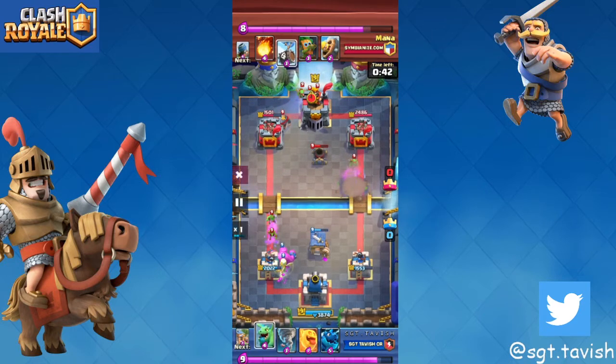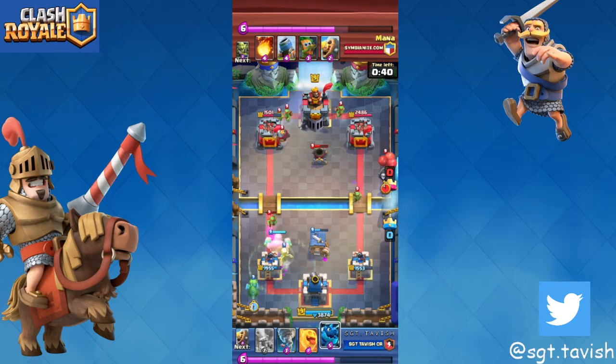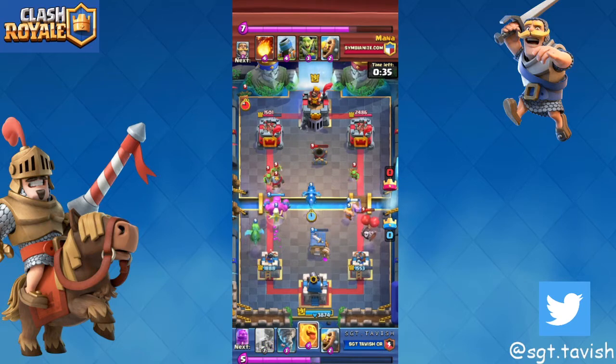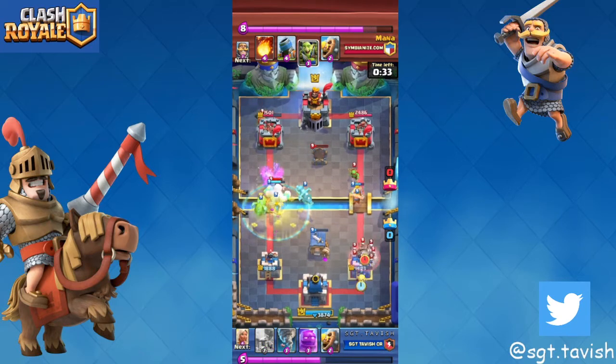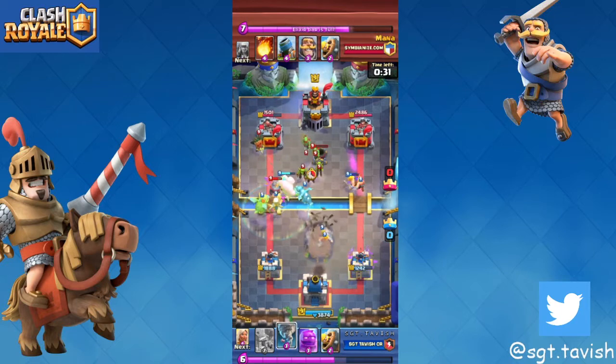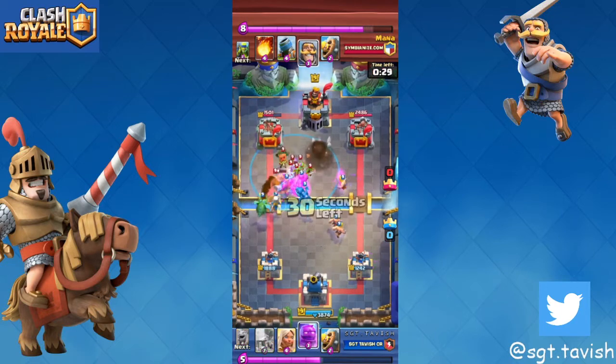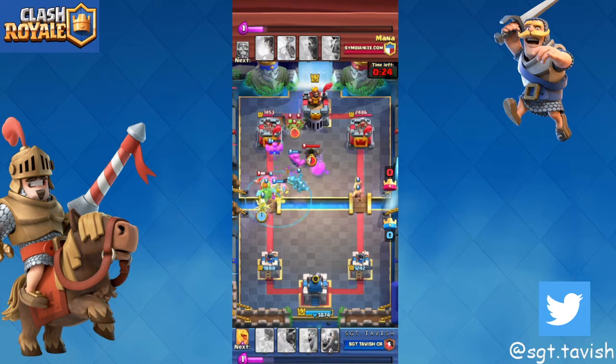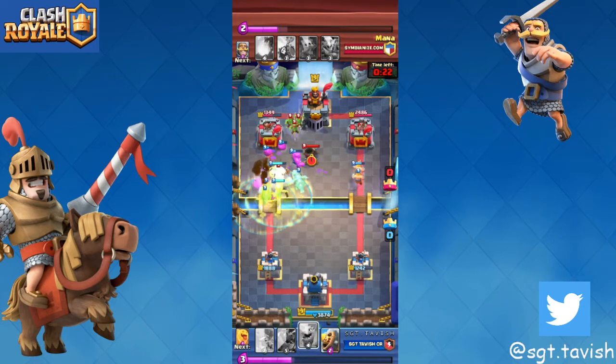We learned our mistake — playing the e-dragon right in the middle means it's just going to get pulled by the spear gobs. So we played one tile to the left from where we generally play. This was really really good tornado value — he literally gave me so much value in that tornado.